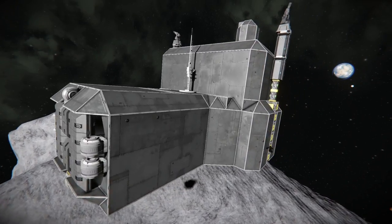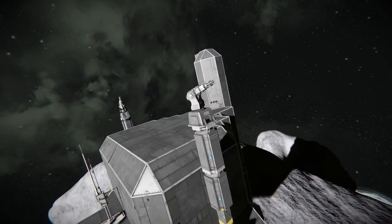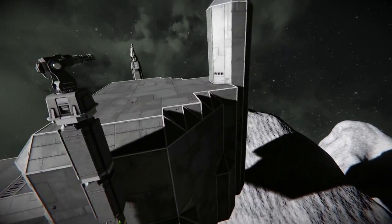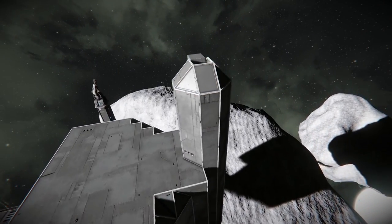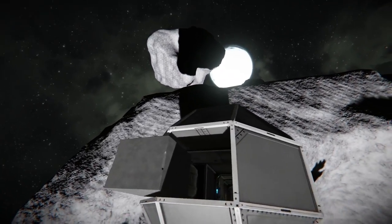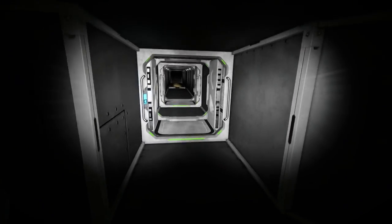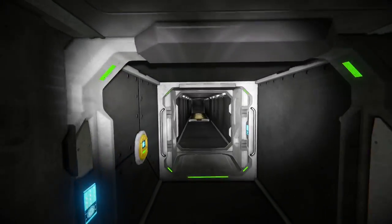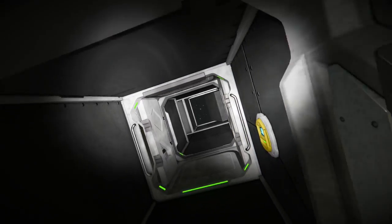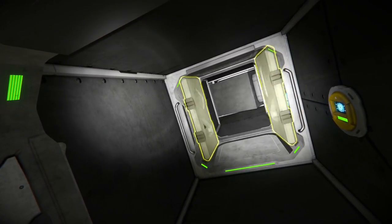Here we have a prefabricated asteroid bunker. This asteroid bunker is going to be placed inside of the asteroid, and then we're going to drill it out and build it. It comes equipped with a top blast door on a hinge, which is dictated by a sensor. As soon as you go past the sensor, the blast door closes, preventing a lot of different things from being able to enter this tunnel.